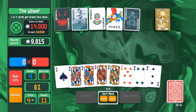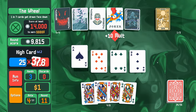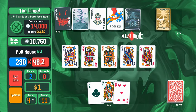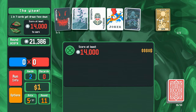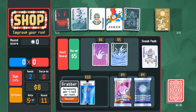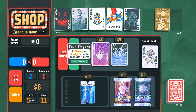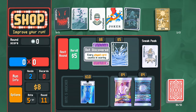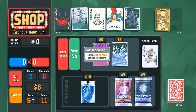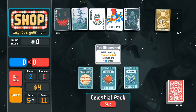Looking towards the full house — it's worth more to me. Ante 5 shop: Grabber permanently gains plus one hand per round — very good but we can't afford it. Four Fingers lets flushes and straights be made with four cards — very powerful. Every playing card counts in scoring is super interesting, since normally only the scoring cards (like the two fours in a pair) count. Right now I need to get more celestial cards — level up flush, four of a kind, full house — going full house.